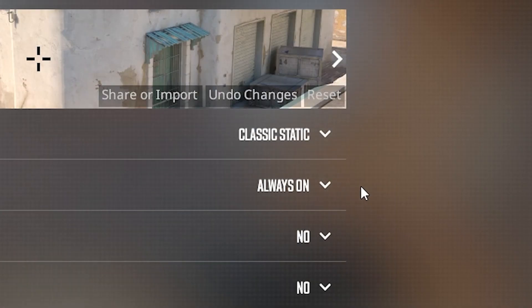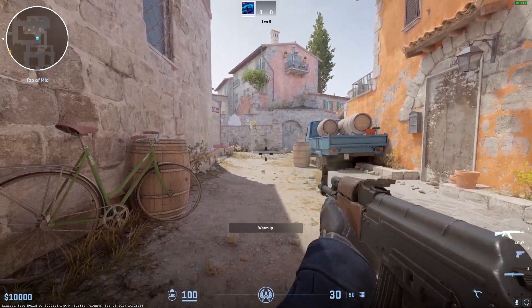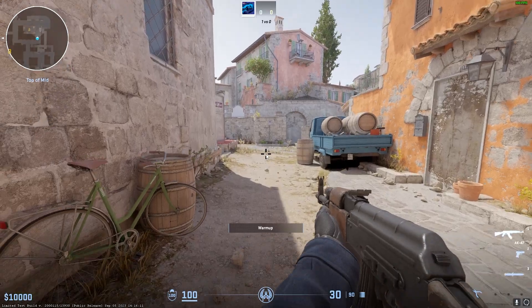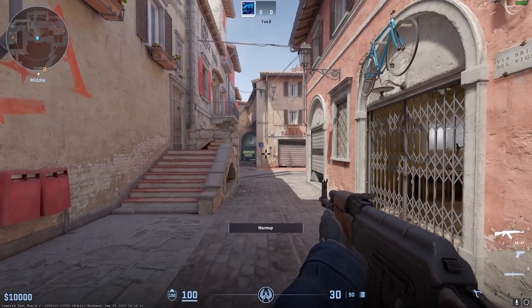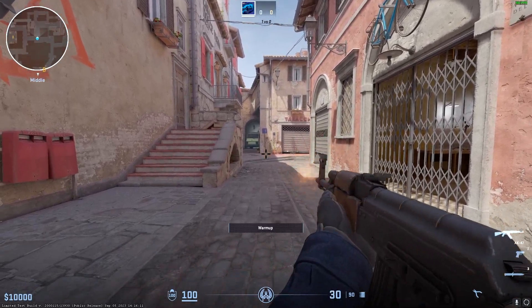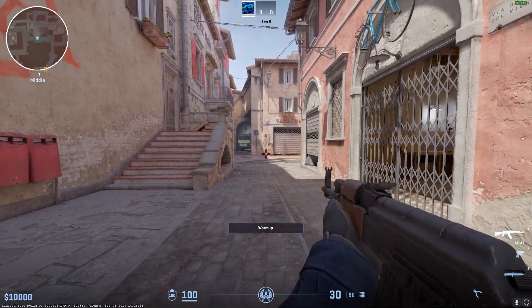There are also three different crosshair styles that you should know of. First, there's classic, which is the dynamic, moving crosshair that reacts to your current accuracy by opening and closing — you might use this if you're trying to improve your counterstrafes and one-taps. Then classic static is just a non-moving, static version of the classic crosshair. Then we have legacy, which is obviously still in development as it's simply the same as classic static for now.